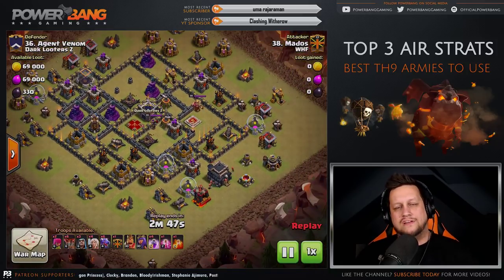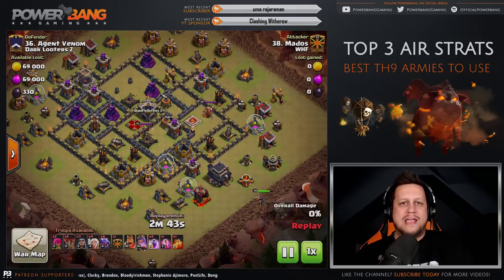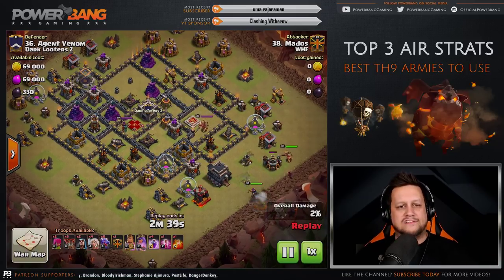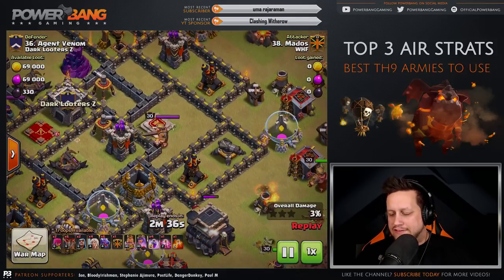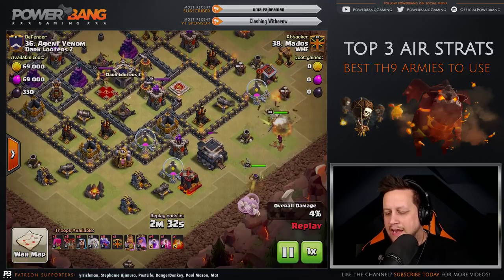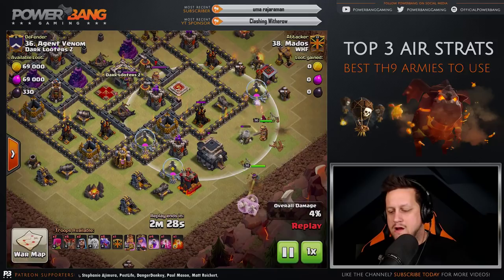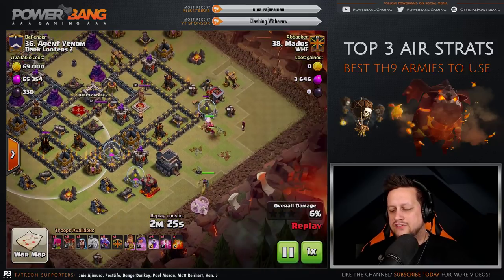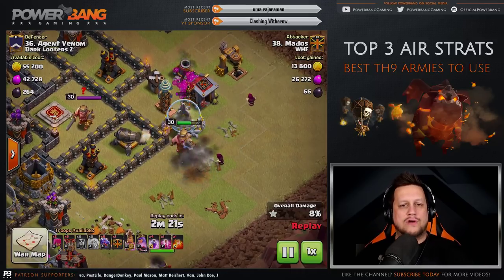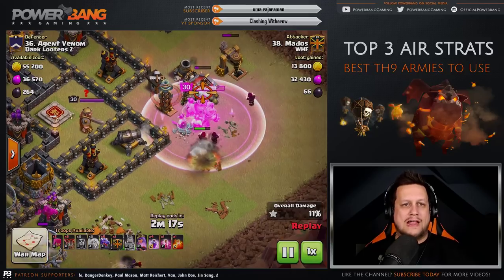You can see he's got offset air defenses. It's very key that you recognize this style of base and realize whether it's possible to use dragons on it. If all of the air defenses are on one side of the base, he's trying to get his Queen to take care of three of them. The Queen's going to be responsible for two on the left, so he backs the King up with Wizards whose job is to shoot over the walls to take out the air defense.